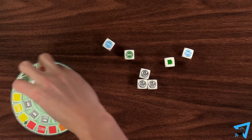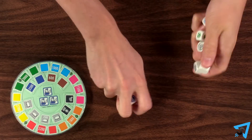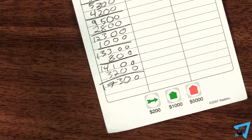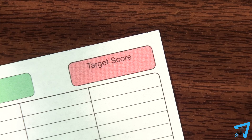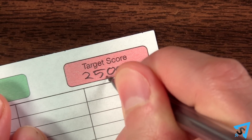Record your score, then remove all the dice from the board and return any houses, and the next player goes. The first player to reach 15,000 points wins. For a shorter game, play to 10,000, and for a longer game, play to 25,000. Record your target score on the top of your score sheet to help you remember what you are playing to.